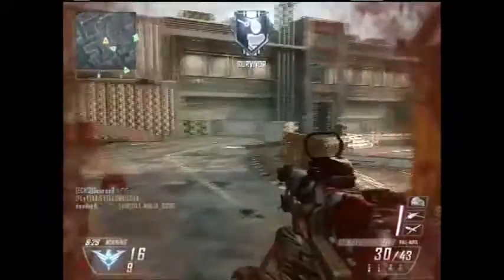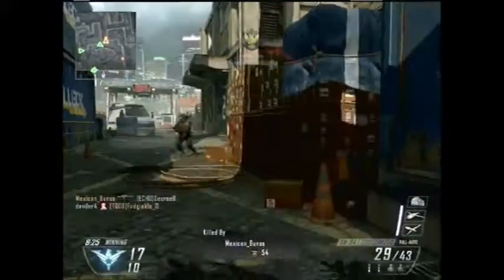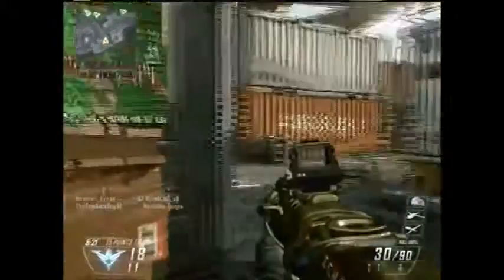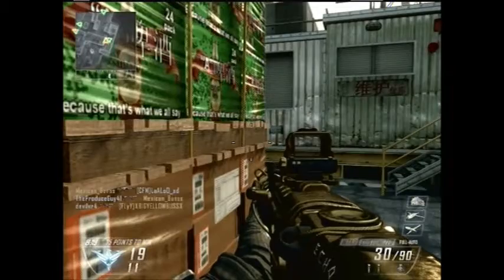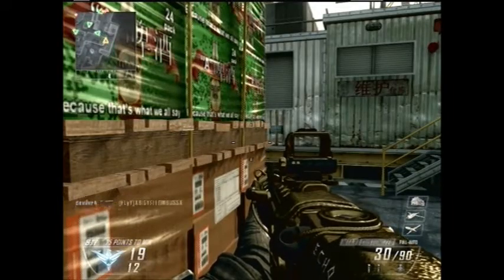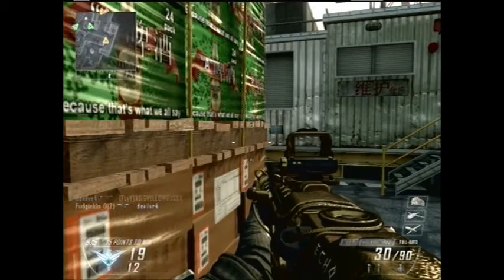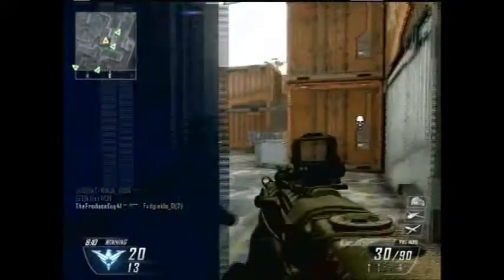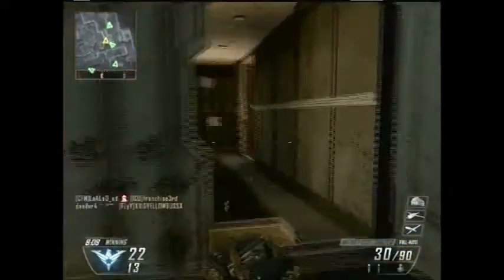I don't play online much, so I'm only Prestige 1 level 30-something. Now I'm rocking the MTAR with the Target Finder, and I'm thinking Quick Draw as the attachment, but I'm not positive on that.